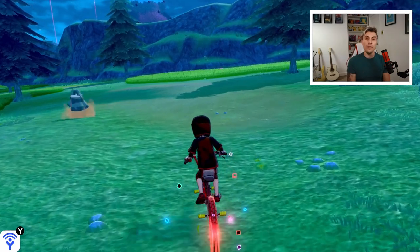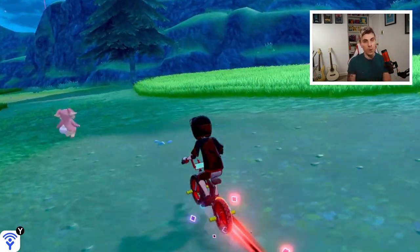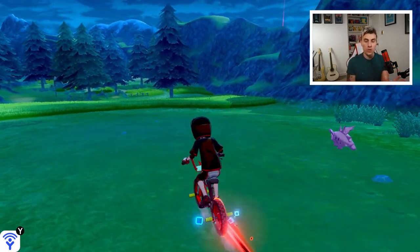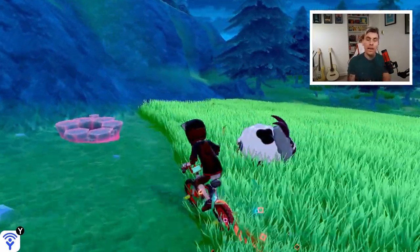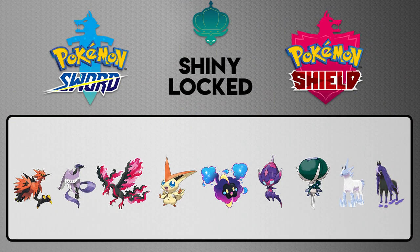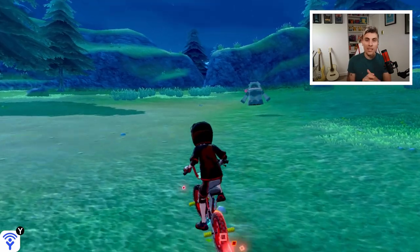With the release of the Crown Tundra we get a bunch of new Pokémon, but some of those are unfortunately shiny locked — meaning no matter what you do, you're not going to be able to obtain them in their shiny forms. These include the Galarian birds — Zapdos, Articuno, and Moltres — as well as Calyrex and its two steeds Glastrier and Spectrier, Victini, Cosmog, Keldeo, and Poipole. They are all shiny locked in Sword and Shield.